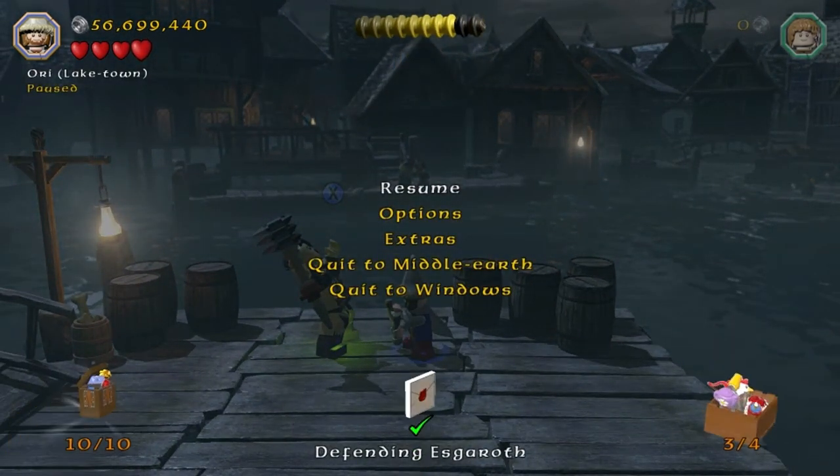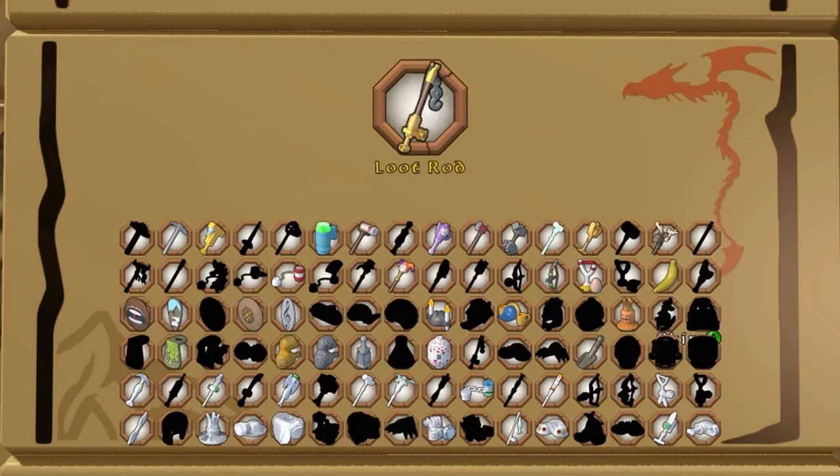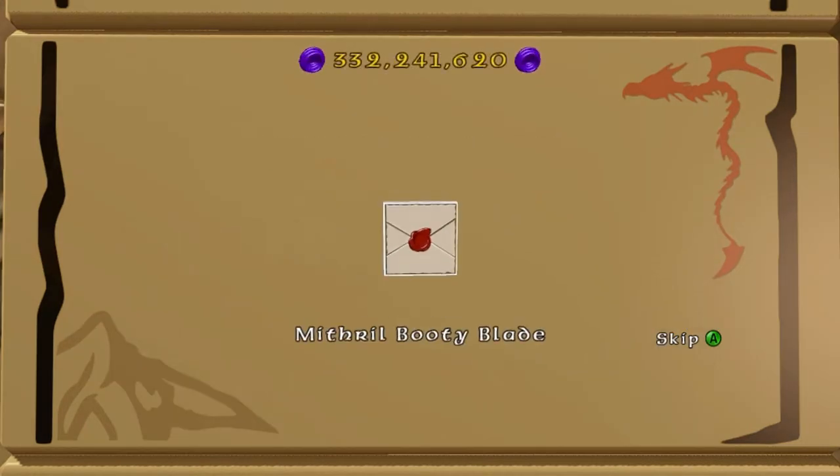So that's it, we're done. Ignore the fact that it says 3 treasures there because I went back for the Singing Fishblade afterwards — I missed it. Loot rod, duck cap, some Ser Mustaf, and then dirty cut — Singing Fishblade! And there's the blacksmith design for the Mithril Bootyblade.